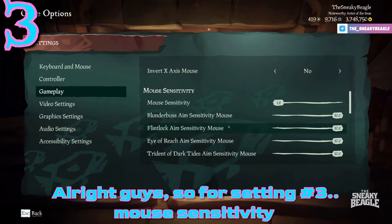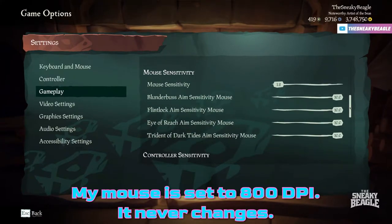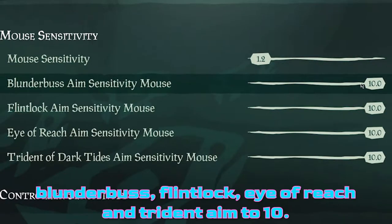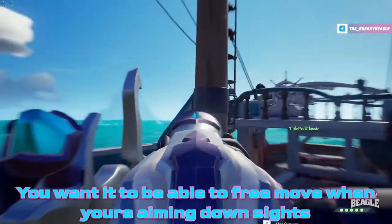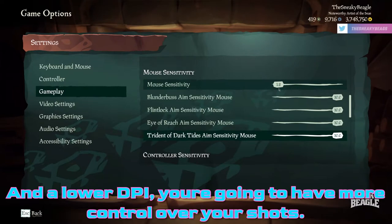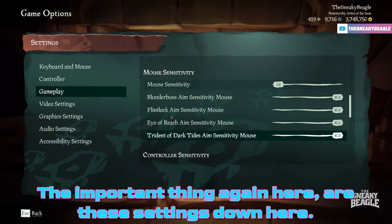For setting number three: mouse sensitivity. I find this incredibly important. My mouse is set to 800 DPI — it never changes — and my in-game sensitivity is 1.2. The setting I really want to highlight is increasing your Blunderbuss, Flintlock, Eye of Reach, and Trident aim sensitivity to 10 when aiming down sights. This controls how fast it moves — you want to free-move when aiming down sights so it doesn't feel sluggish. Generally, a lower DPI and lower in-game sensitivity gives you more control over your shots.